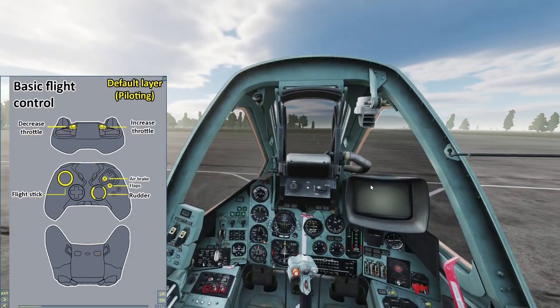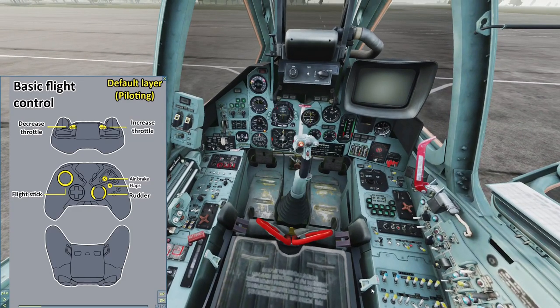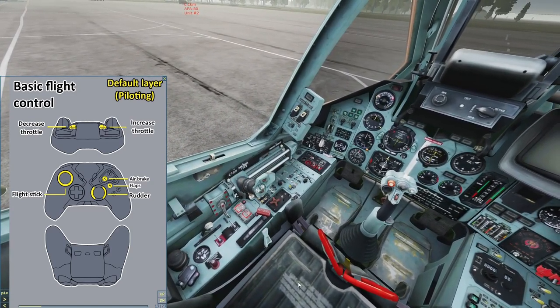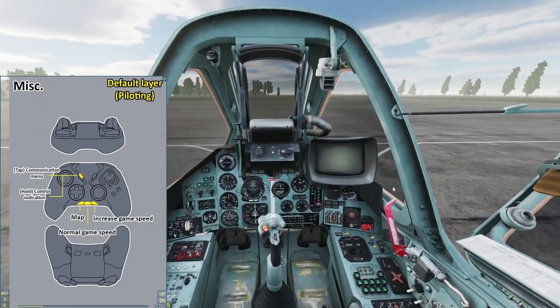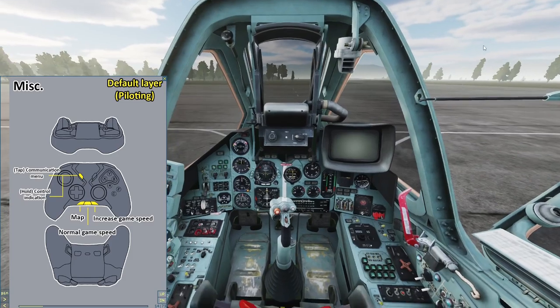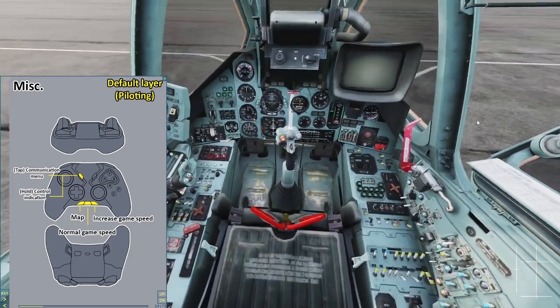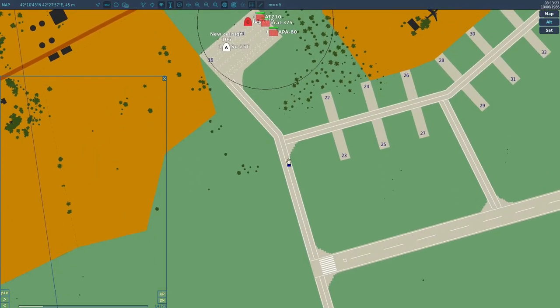Here's flight control: there's flight stick, rudder, and throttle. Basic system functionalities include the communication menu, control indicator, map, and game speed control. Game speed controls will help shorten wait time.